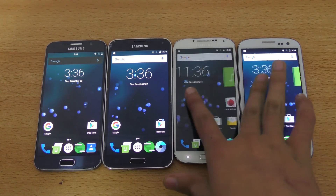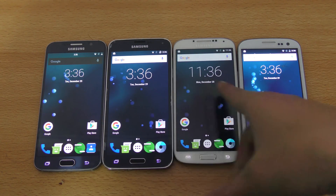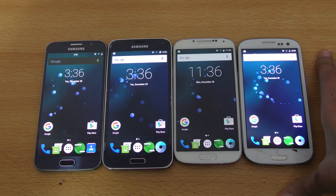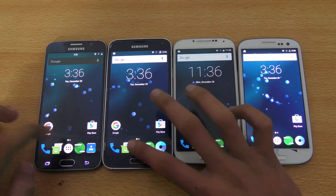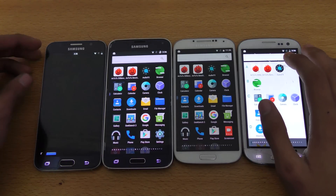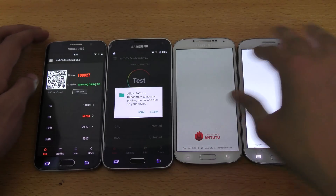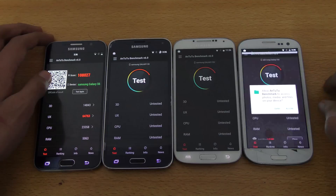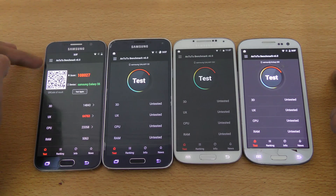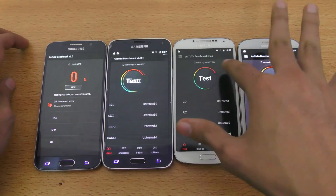In this video I want to do a benchmark test on these phones: the Galaxy S6, S5, S4, and S3. All of these phones are on Android 6.0.1 Marshmallow. I have the AnTuTu benchmark application and I already did three tests — someone requested I do this test as well — so here we go, I'm just going to quickly start it off.